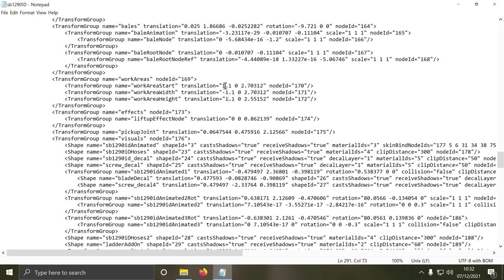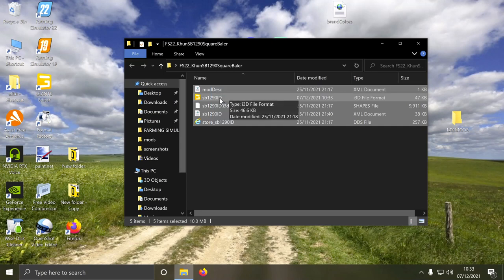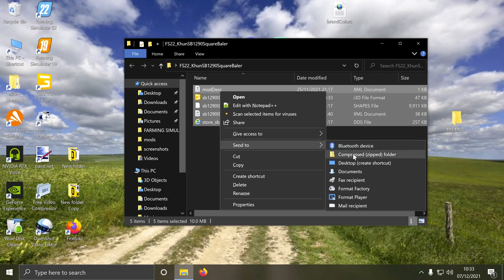All the numbers that are one on here are going to be two, so I'm going to change them to two. Change all the number ones to a number two and save, and we're going to close this file. Then we're going to send that back to a compressed zip folder, which you can then rename — and that will be your baler fixed, or header, or grass pickup, whatever it is you've edited.